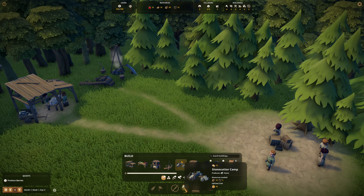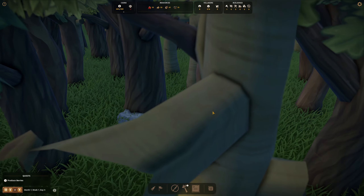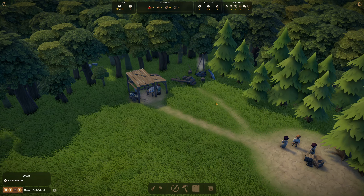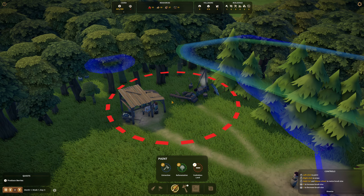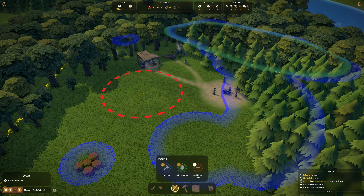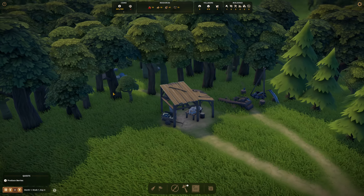We're chopping some wood, and let's look into chopping some stone. I'm going to make a stone cutter camp, very close to where we're cutting stone because we want to save time. A cool thing about this game is that workers will create their own little road tracks when working. They find their best path to wherever they need to go, and we can also restrict different paths — forbid certain land so workers have to walk around it, or block off different zones entirely.